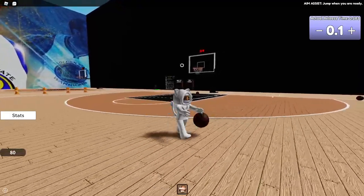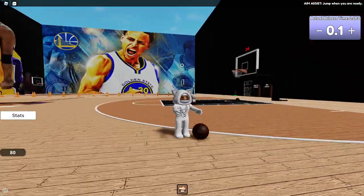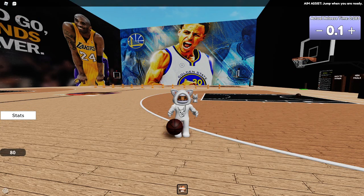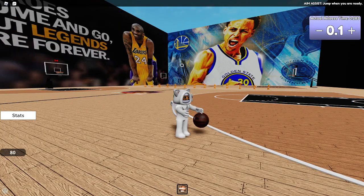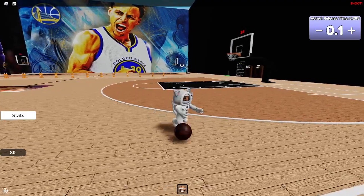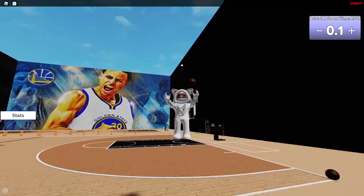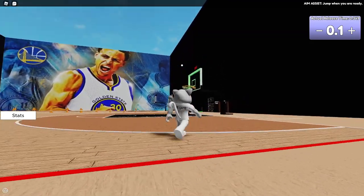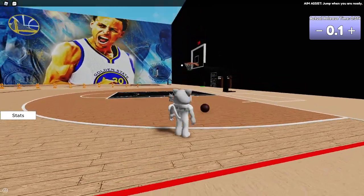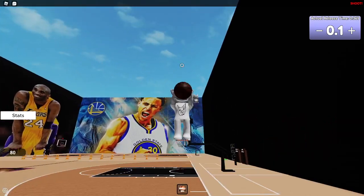Keep practicing, keep driving, keep shooting and you'll get good — trust me. Here are all the Xbox controls: X is the under-the-legs move, same as X on PC. A is to jump, B is switch hands, Y is to dunk on Xbox. You can shoot all night like that. If you have 75 range you can go back and shoot at 75 power.